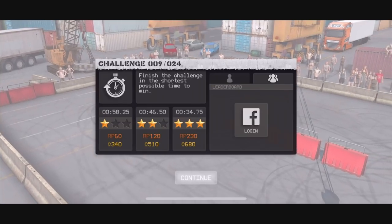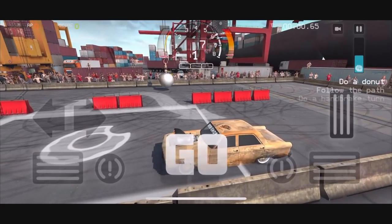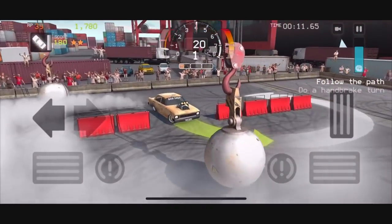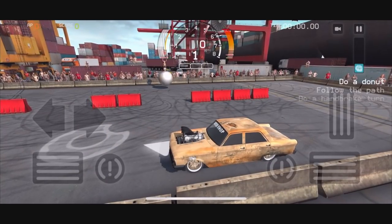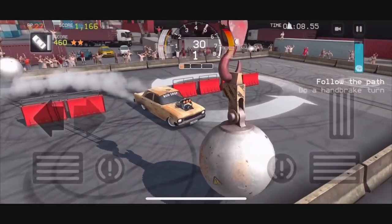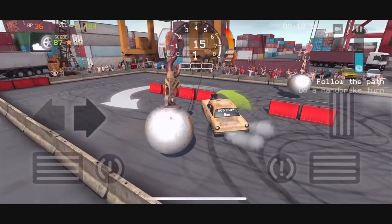We need a 34.75 here. Challenge 9 out of 24 — finish the challenge in the short time to win. I see a wrecking ball out there. We're at the Forza 7 Dame crate area, from the playground — that's pretty funny. You can do a donut first. You guys know I don't like donuts. Just tapping the ball. I do hope for the next update, maybe we see a driver in the car. It's just sometimes weird to not see anybody driving a vehicle — unless it's a drone-operated vehicle. Look at the fire push me. It's a handbrake.